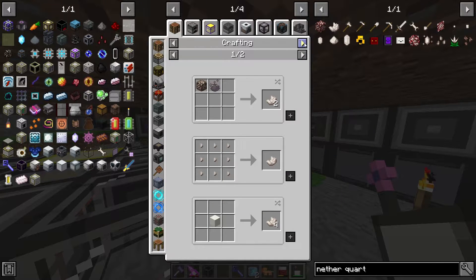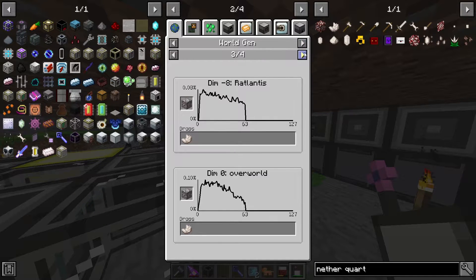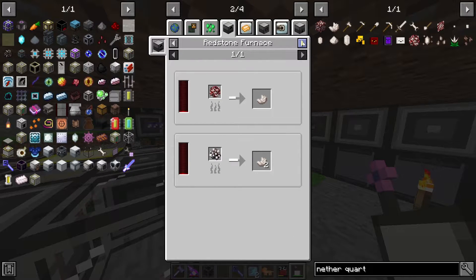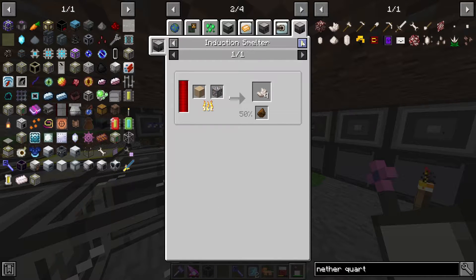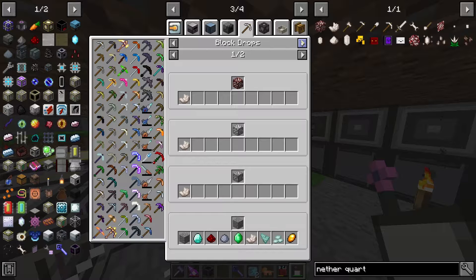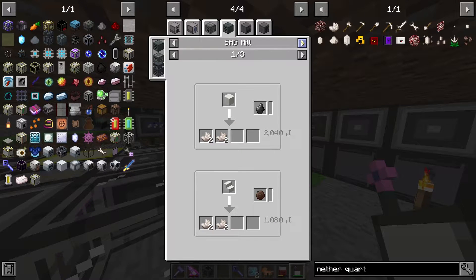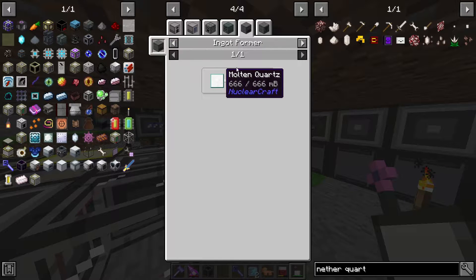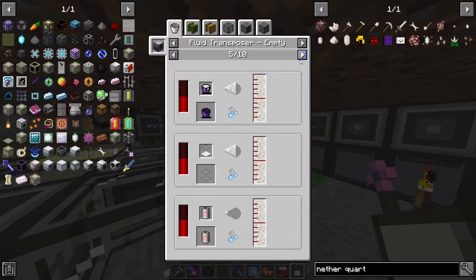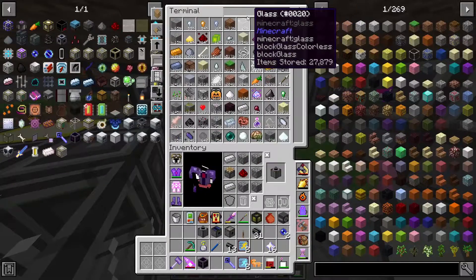We might have to set up a plant for nether quartz. I don't think there's another way to get it other than mining, although that's an option too. It's hard to decide when to use the plants because they're extremely overpowered — it just takes care of the issue altogether as opposed to needing to set up a quarry. We already have certus quartz and fluix farmed, so should we just do it? Let's search quartz — we might already have the seeds.